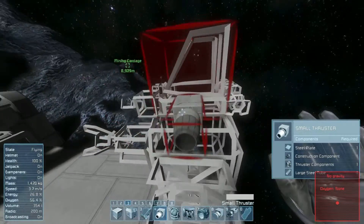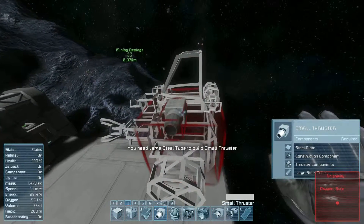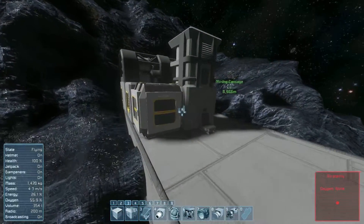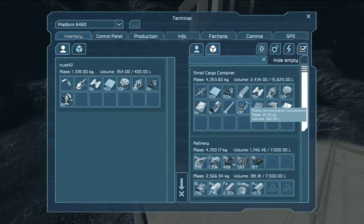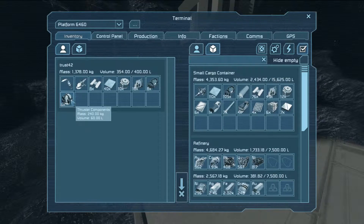The part that always gets me is trying to find a nice localized area on the ship to place all the thrusters. I don't like how I have to have them all spaced out, because then they get all disorganized, disjointed, off-center. It makes everything look terrible.